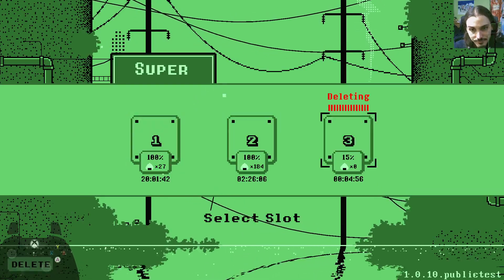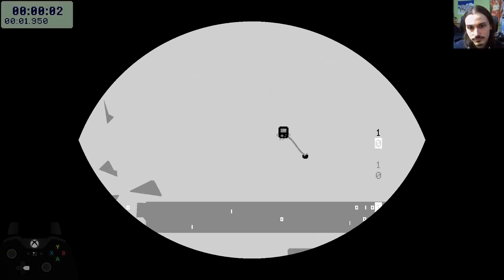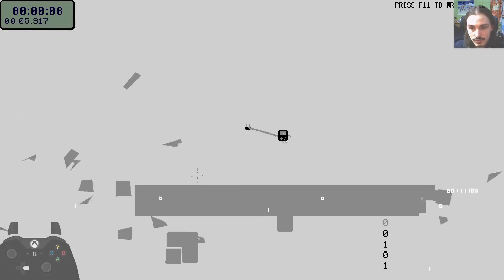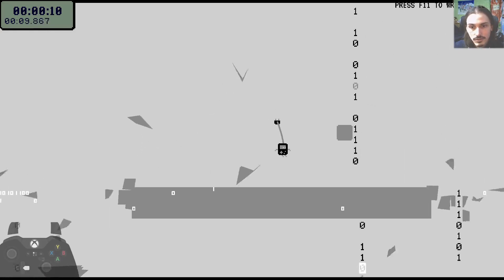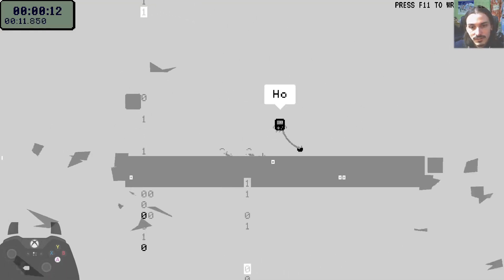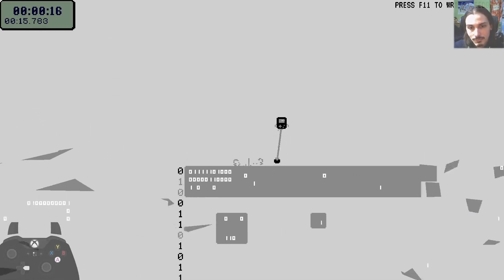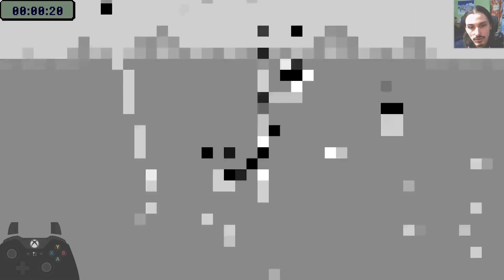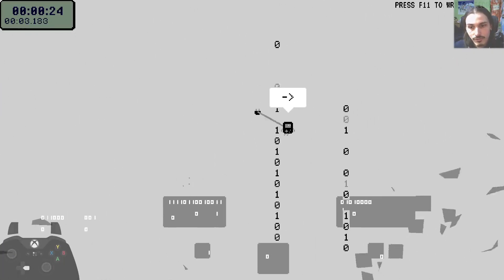Welcome to Super Cable Boy Any%! Super Cable Boy is a precision platformer, much like Super Meat Boy or Celeste. It has this nice retro style to it. You play as this Game Boy-like character and you have to plug into the outlet at the end of every level to progress to the next one.